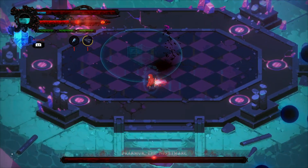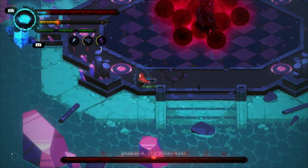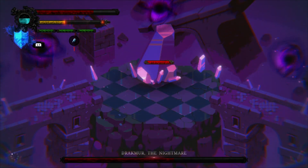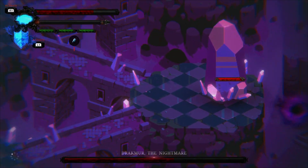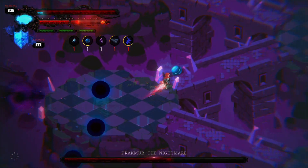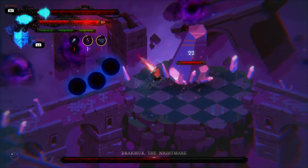In another attack, he will emit red light and generate red orbs which will cause damage. If you attack him during this phase, he will disappear and create four stones which you have to destroy in order to restart the boss fight. So the best way to avoid this is to not attack him during this phase and just avoid the red orbs.